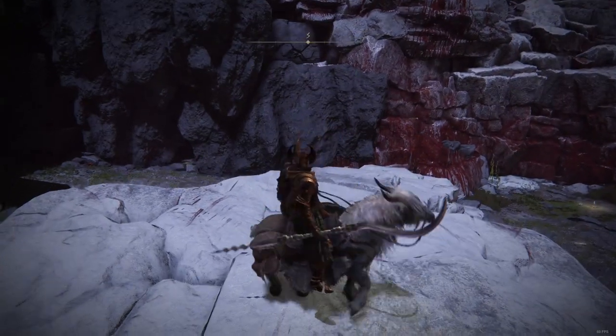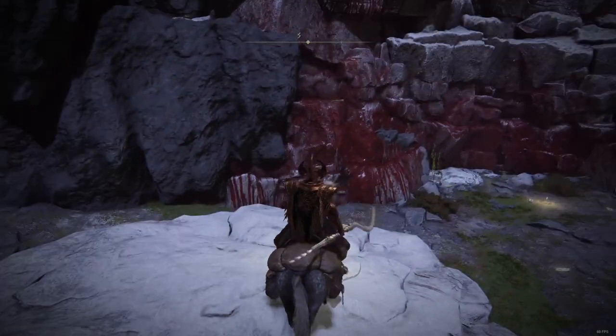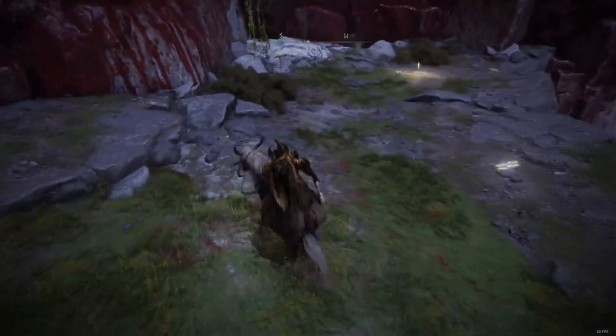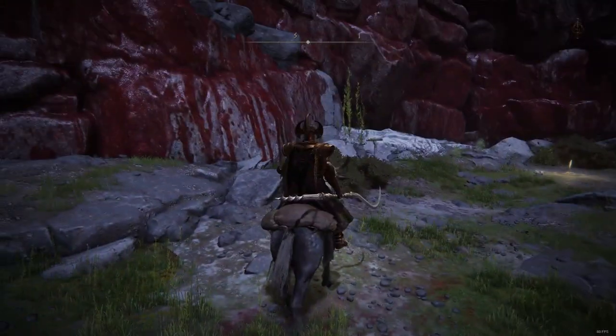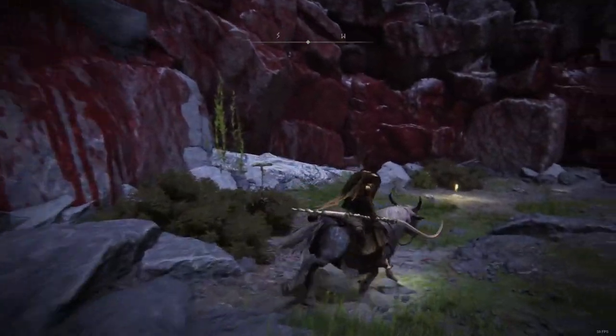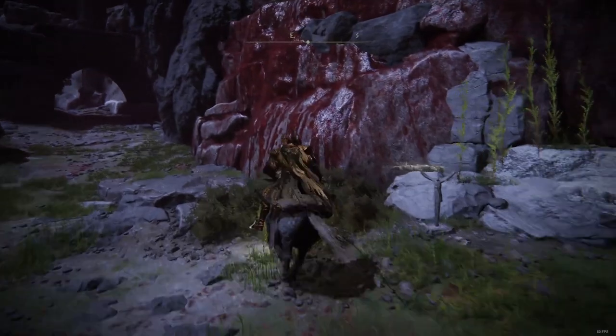Little do they know, players have already found a new way up. As you can see there's a message right there signaling where we're going to be going. Right here at the grace site — the Palace Approach Ledge Road — you're going to spawn at the grace, summon Torrent, and just go right here. Very simple.